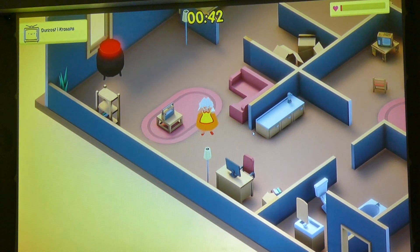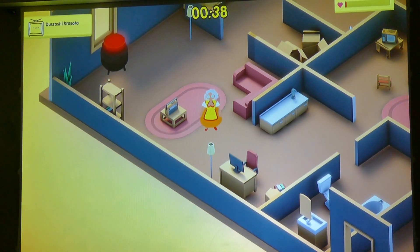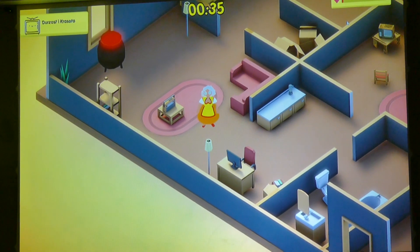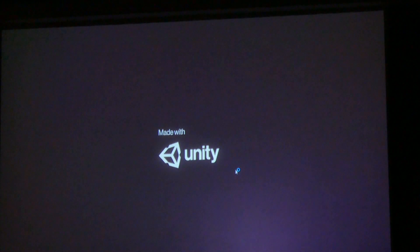In the upper right corner you have an energy bar. The idea is the energy bar represents how fast Baba is currently moving. Over time the bar decreases.